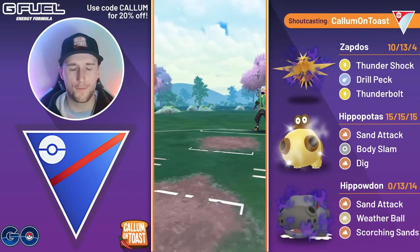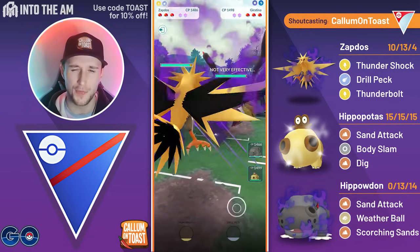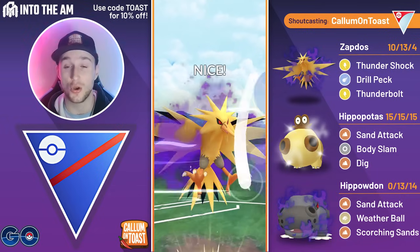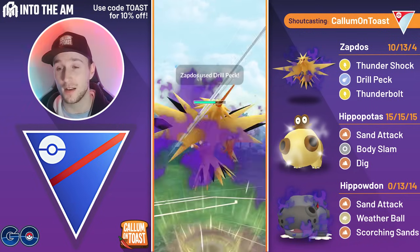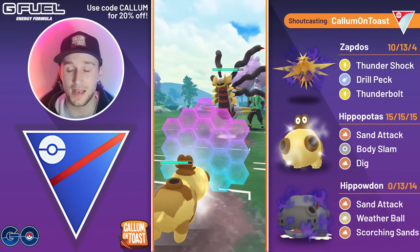GGs to the opponent. I definitely think from the opponent's perspective, since they knew they were core-broken by Zapdos, fighting for switch advantage didn't really matter. I think they needed an energy advantage on either the Venusaur or the Jellicent going into that Zapdos matchup. But either way, into the next battle we're going to see a Giratina in the lead.